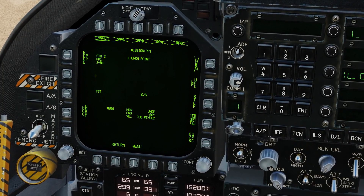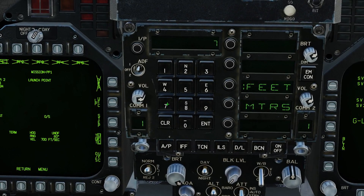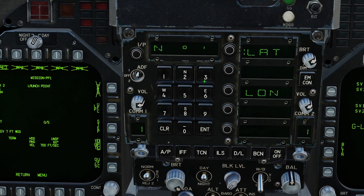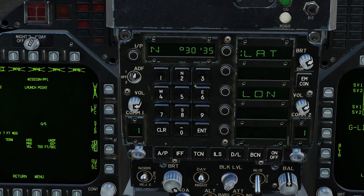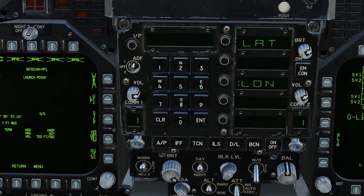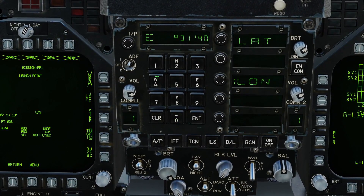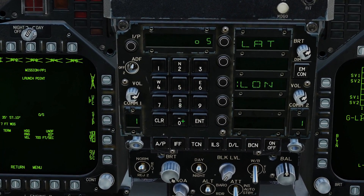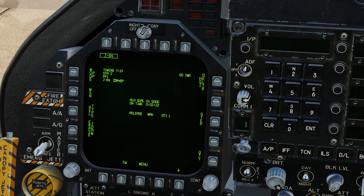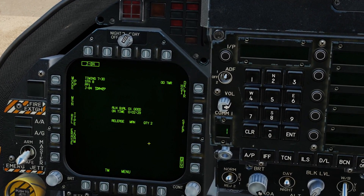Now we can press step to select our other JDAM and enter our next coordinate. Same thing — go to target UFC, elevation: 7 feet, cycle back through. Position, latitude, northing: 303557, enter. Decimal is 10 — enter. Then longitude, easting: 31, 4011, enter. Decimal is 50 — enter. We have our coordinates for this one.